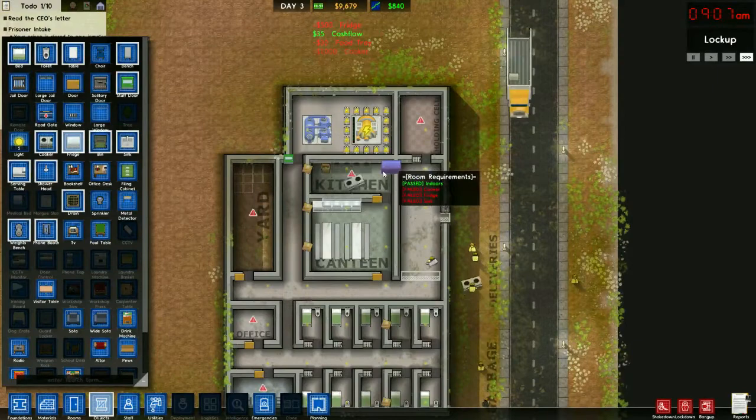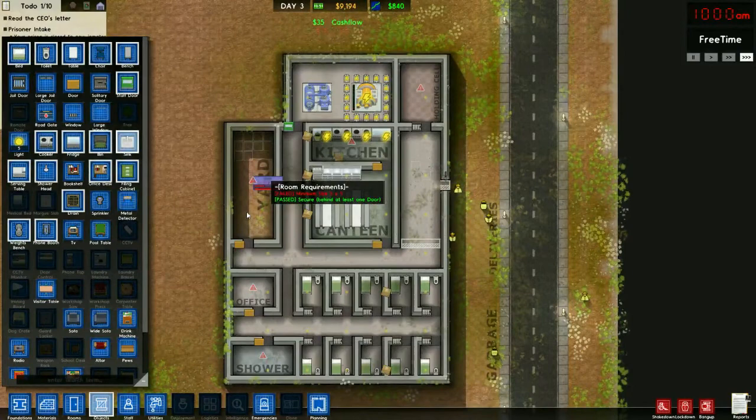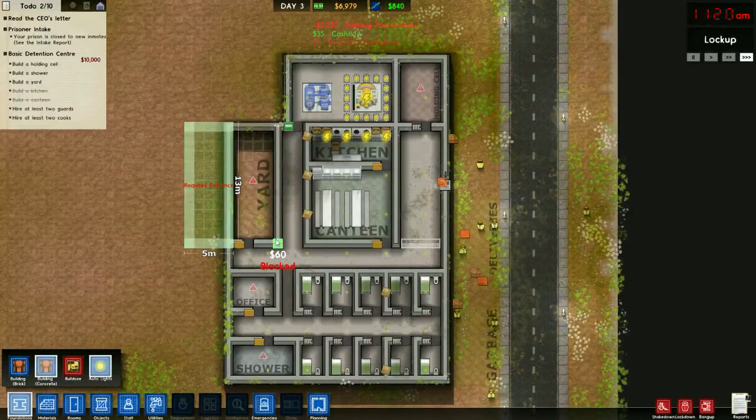We'll go ahead and put two stoves, two fridges, and one sink - that should cover the canteen. We also have to expand our yard.